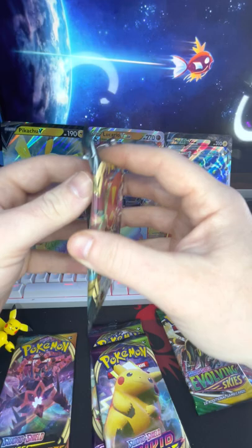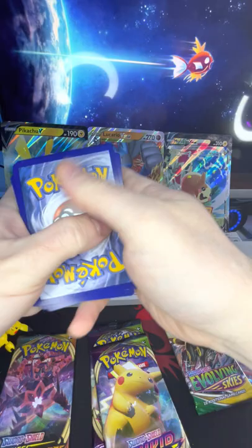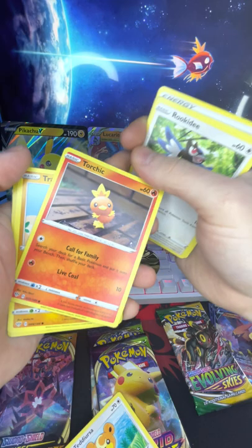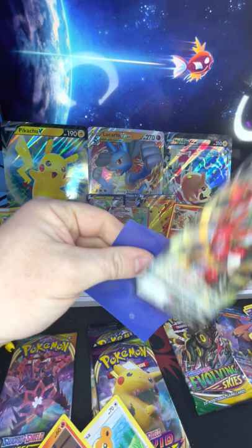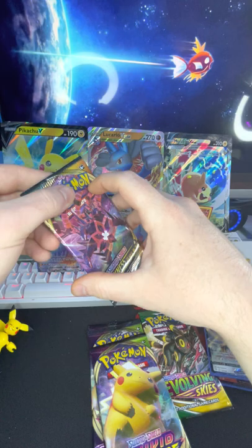I think next we're going to jump to Darkness Ablaze. Starting off with a white code. Got water energy, Vibrava, Gatherer, Rita, Pokémon Breeder's Nurturing, Pampore, Teddiursa — oh, a Rookidee, Torchic — I love Torchic — a Trapinch, reverse holo Larvesta — oh, and a Scizor V! Sick holo — that is nice. Going to go down here as well.